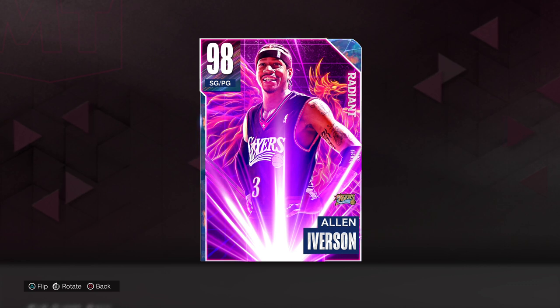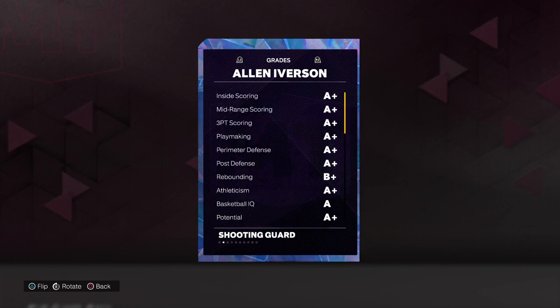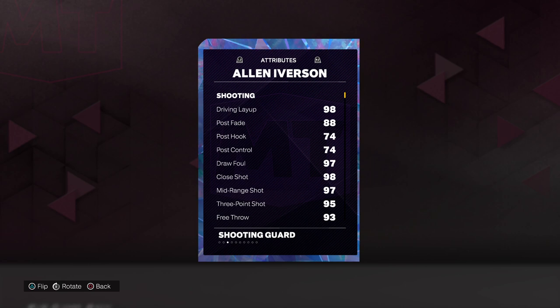YouTube, your boy Danny Mac coming to you for another gameplay video. This time we got Mr. Allen Iverson, 98 overall, 99 offense, 94 defense, 6 foot, 165 pounds out of Georgetown. You got 98 on a drive and live.